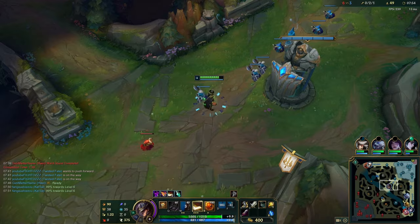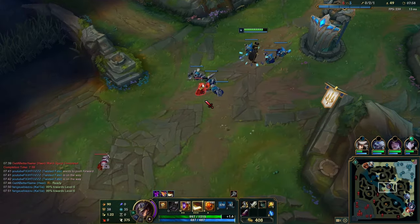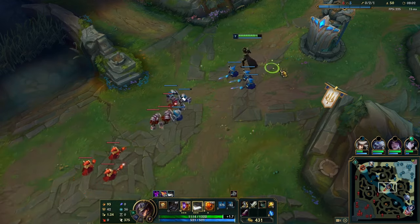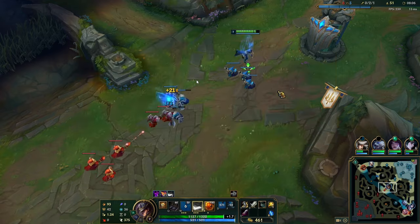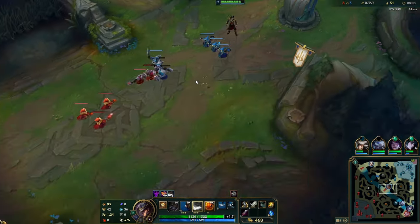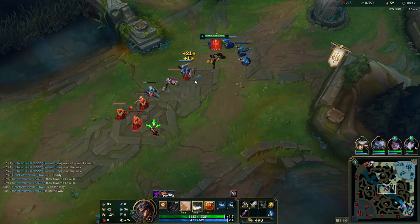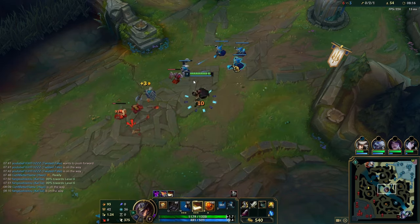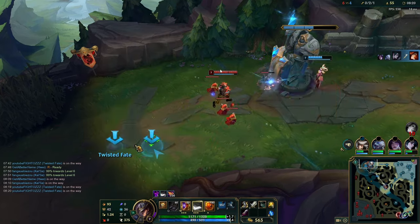Mistakes happen. This is actually a really good habit — if you're losing lane and you have one creep like this, you might think it doesn't freeze the wave, but if you just don't last hit that creep and let it sit there, yes it's still a slow push for you, but you've made yourself safe from Qiyana. Right now it's very dangerous — she has Serrated Dirk, it's a really bad time, I have no armor at all and I can easily die to a one-tap. So we just keep the wave on our side.